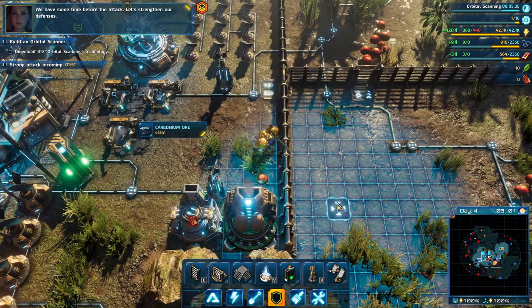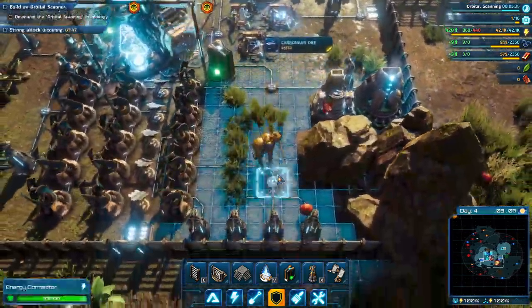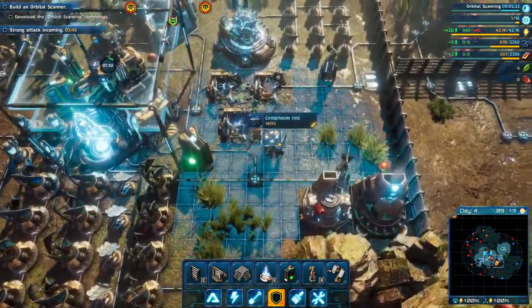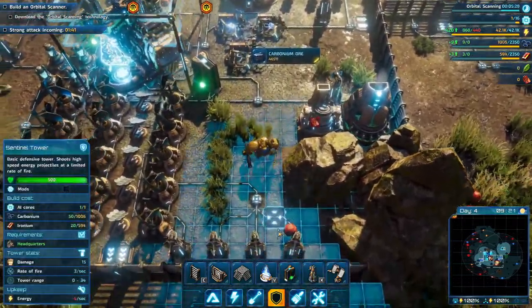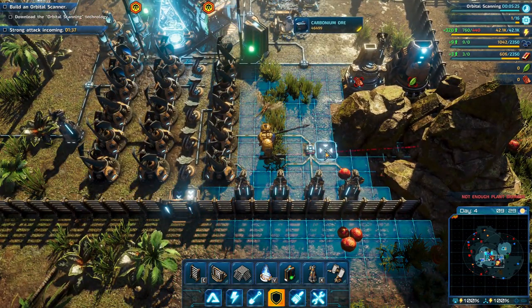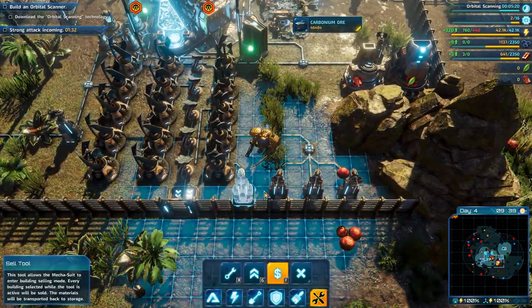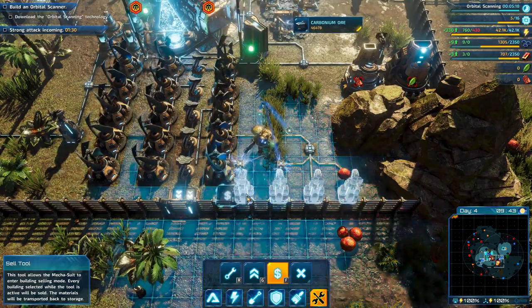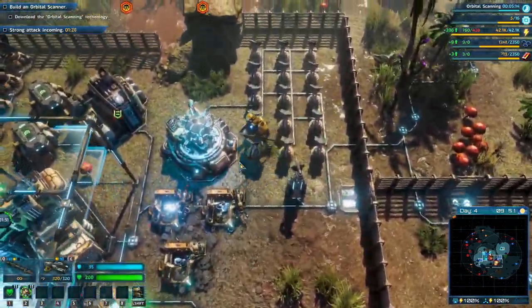Headquarters upgrade in progress — this will attract a lot of attention. We have some time before the attack, let's strengthen our defenses. To be honest, I don't really think we need to. These don't need to be here — these definitely don't need to be here, but you can sell those. Where's the attack coming from — up here?